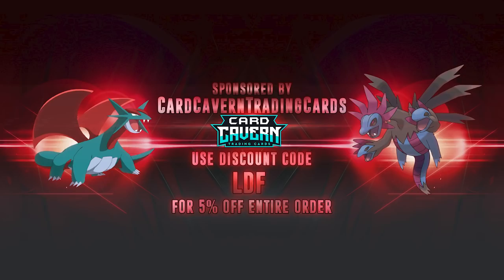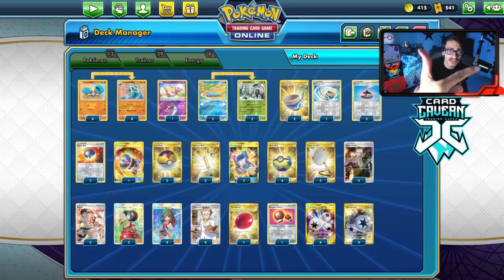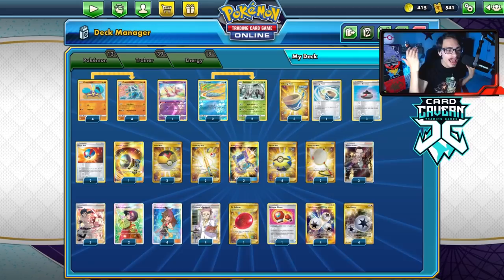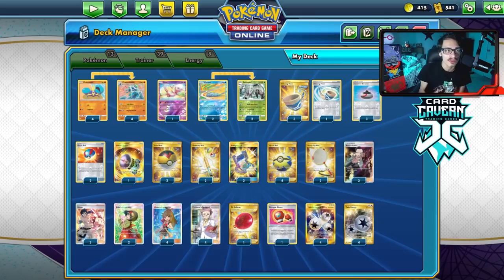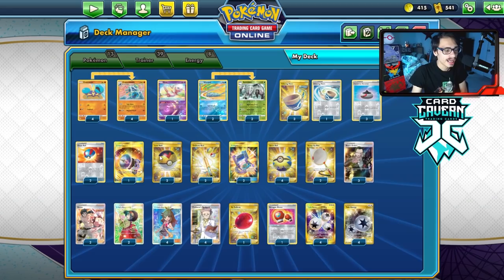Before we get into the video, shout out to the sponsor Card Cabin TCG. If you're ever looking for PTCGO pack codes, get them at Card Cabin — they sell codes online for the cheapest prices. Whether you need Chilling Reign, Shining Fates, Battle Styles, Rebel Clash, or any GX, V, promo, or pre-release kit codes, check them out at Card Cabin and use code LDF for a 5% discount.